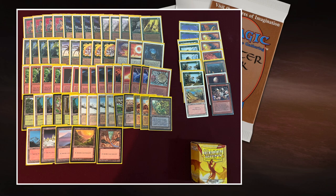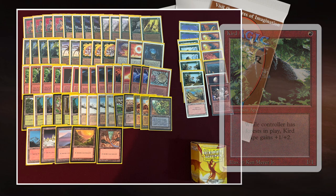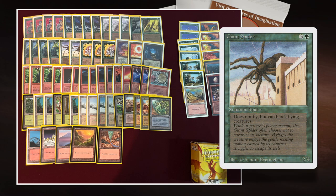Red gives you access to Kird Ape, which is fantastic in combination with green, and more importantly to burn — Lightning Bolts, Chain Lightnings, Firebolts — it's all in this deck. When I'm looking a little bit closer, what I notice is that he's actually not playing with cards like Argothian Pixies or Elvish Archers. Instead, he's going for the bigger creature package.